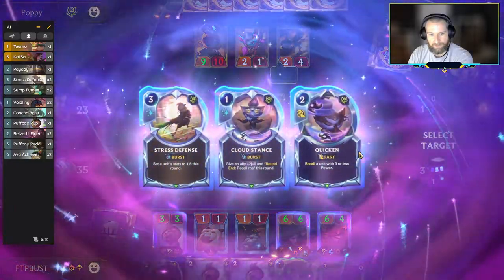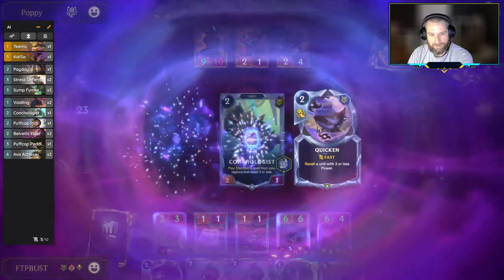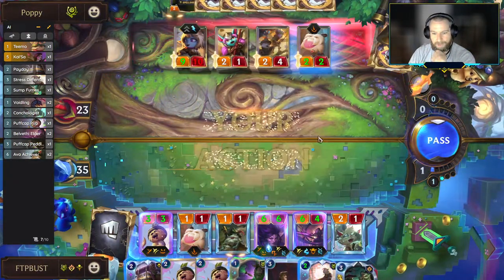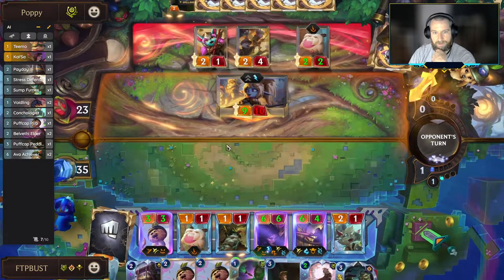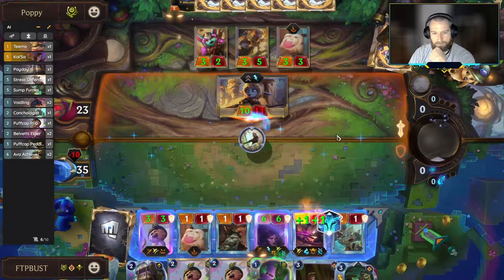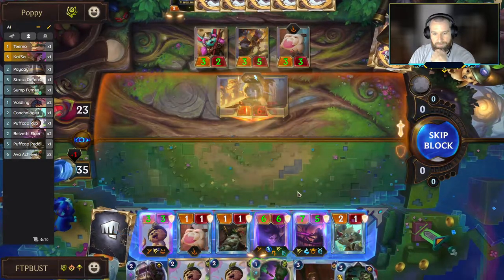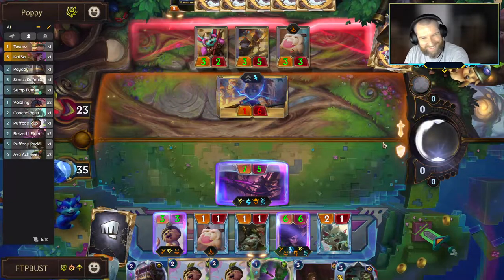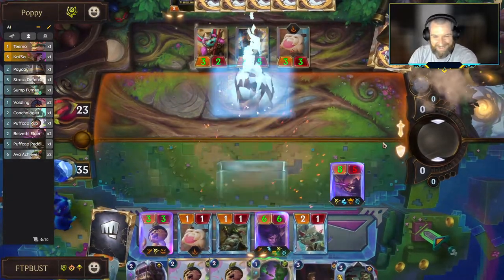Conchologist, what are you bringing to the party? The Stressed Defense is nice — let's see if the opponent attacks with Poppy and we get to bring it in. LOL, your stats are so small! I'm sorry, Poppy. That was not very nice.